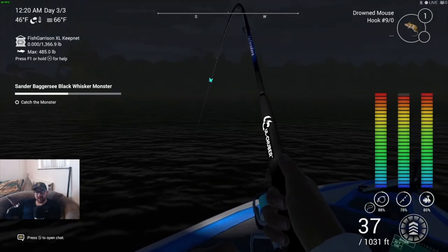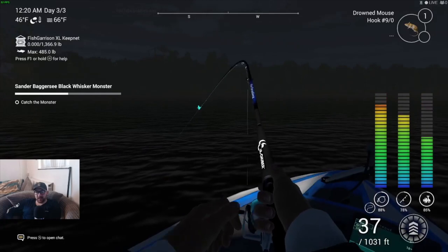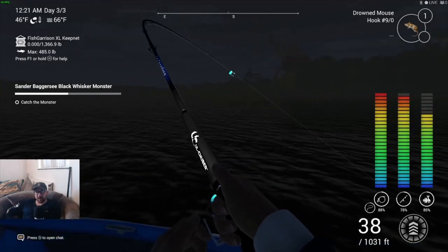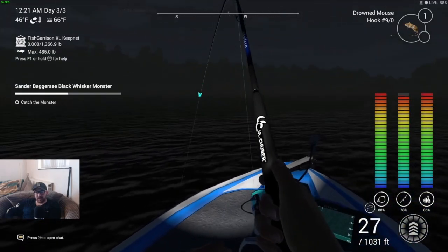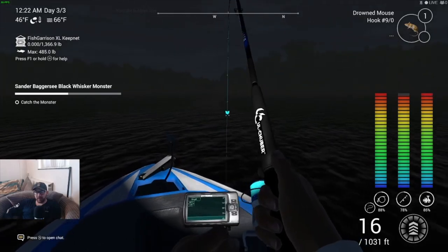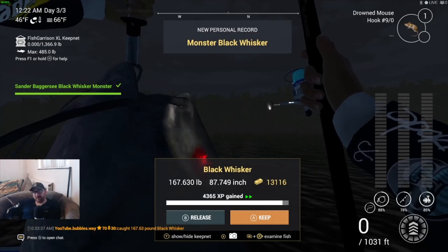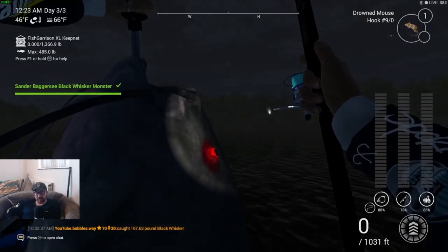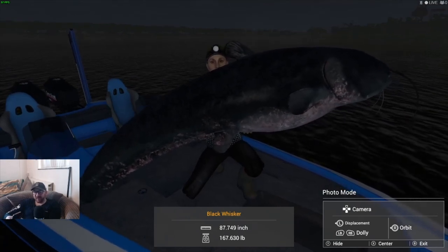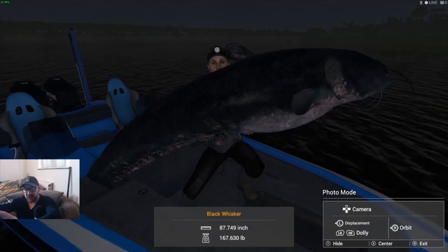I'm really interested to see what it looks like — I only got a short glimpse of it. This one is really running. I'll show the rod setup at the end as well. It says up there: drowned mouse, I've got one. On a boat you can only have one rod in your hand. There it is — there's the monster! Oh my gosh, 167 pounds! That's insane. Look at it — what an absolute beast. It's so big I can't even see my character. I'm going to take a picture of that.